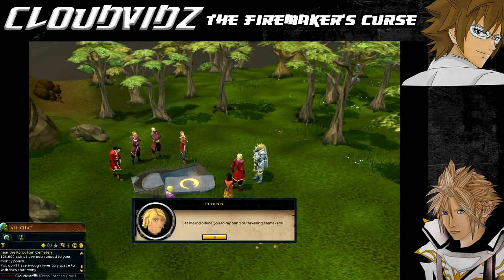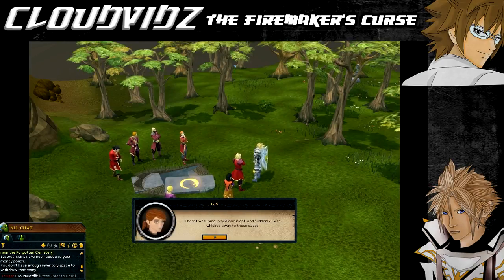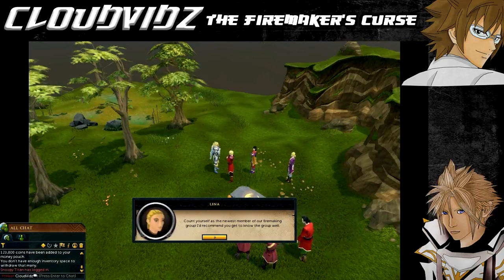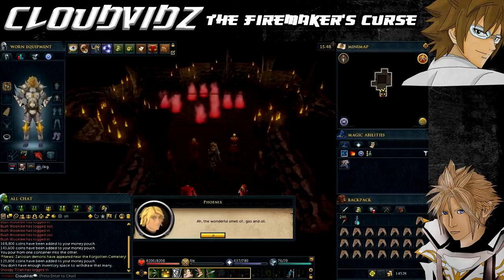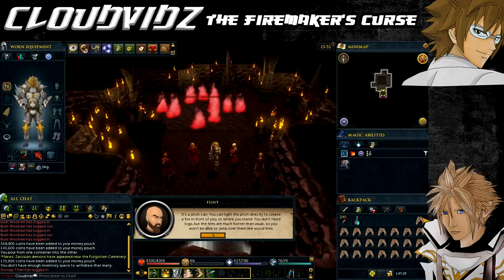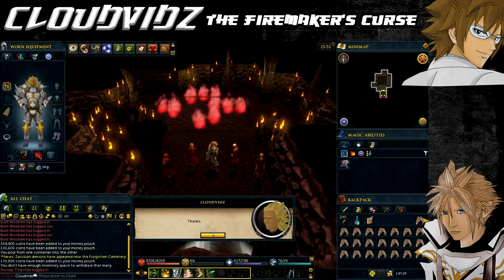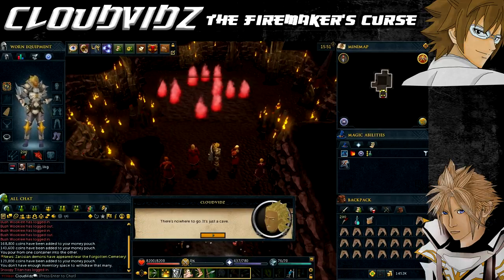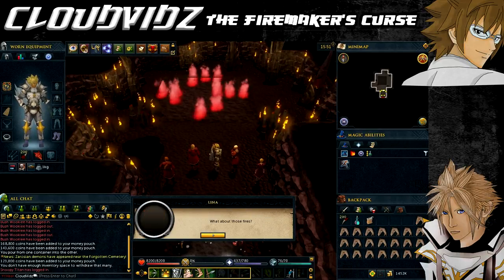When you speak, a cutscene will take place where you'll be introduced to all the fire makers. They will explain their desire to find long-lost fire making knowledge which came to them in a dream in the caves next to the entrance. They'll ask you to protect them as they go through the caves, and you'll agree and formally begin the quest. Upon entering the cave you'll enter a room with several red fires. A flint will give you a pitch can, which allows you to create fires in front of you without logs and grants two experience points for each fire made. You may also right-click the pitch can and choose the 'make fire here' option to create a fire where you're standing.